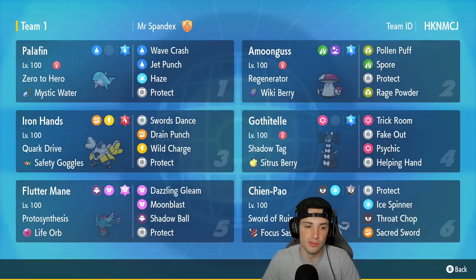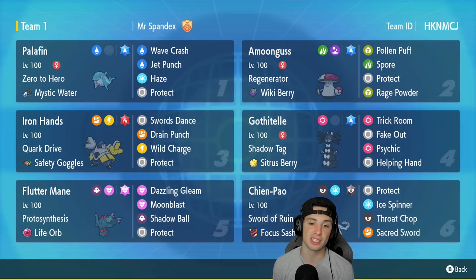Third Pokemon is Iron Hands. A lot of people built Iron Hands with Fake Out in Series 2, but in Series 3 a lot of people have ditched Fake Out and given it Swords Dance, which I really like. If you can pull off Swords Dance with Iron Hands, it can be a real problem — you can start Drain Punching, getting HP back and KOing enemies at the same time. It's got Quark Drive, Safety Goggles, Swords Dance, Drain Punch, Protect, and Wild Charge.